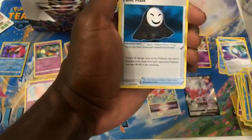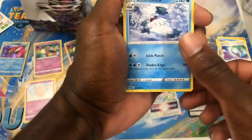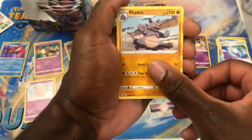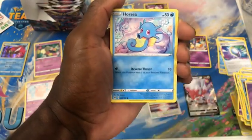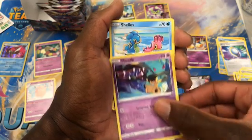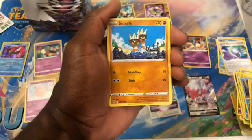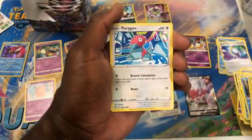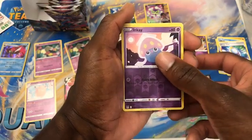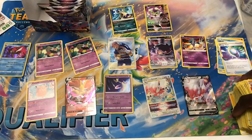Psychic Energy, Panic Mask, Abomasnow, Rhydon, Horsea, Mawile, Shellos, Binacle, Porygon, Mawile. Reverse in two — Marcargo. Ugh, Marcargo.